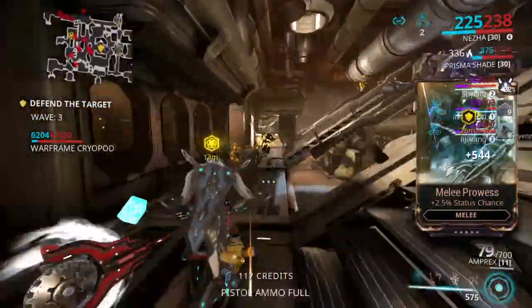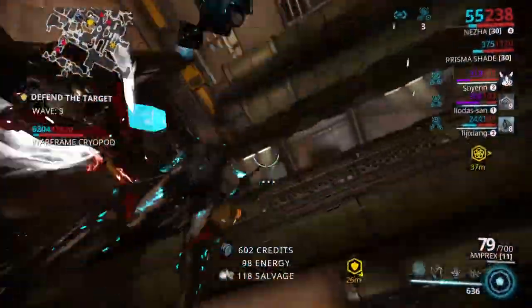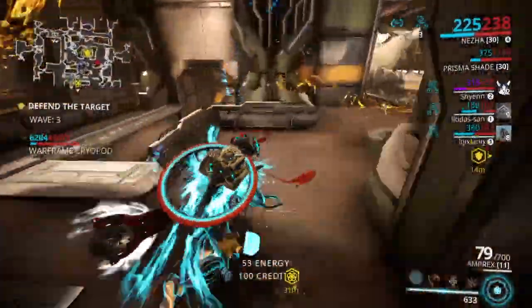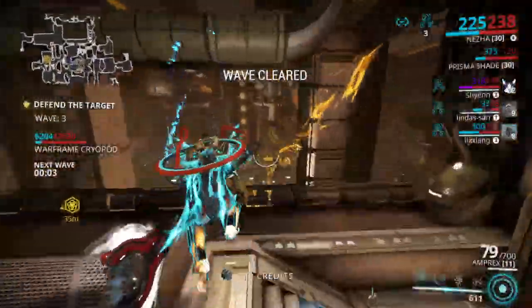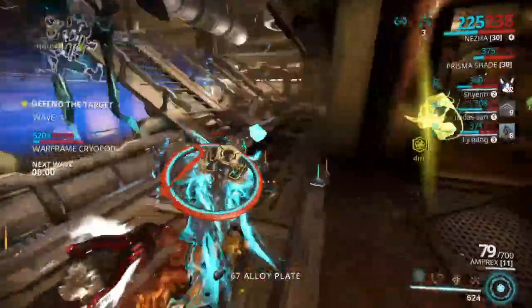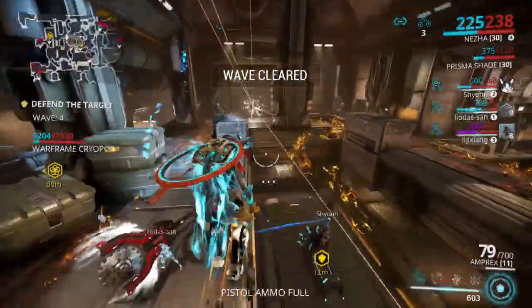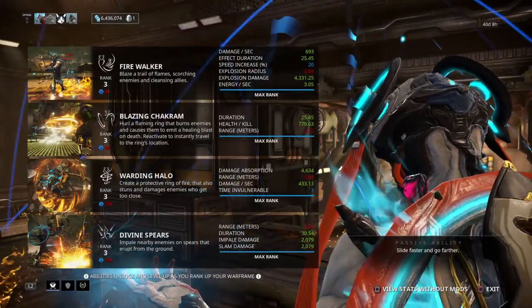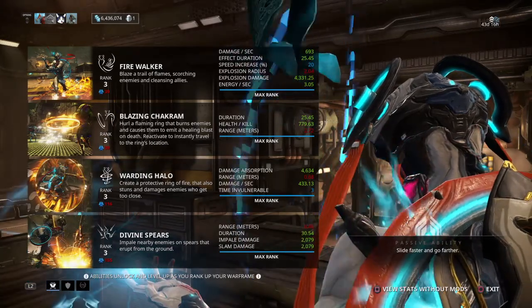If you want to do even more damage, focus on making sure the outer ring is always filled with fire more than the inside, so enemies are getting hit with fire right away when they come in. That's Fire Walker Nezha — look at that. He ran around this ring a good while back and there's still fire down here. It stays for a long period of time. Let's show the stats with the Energy Conversion proc.